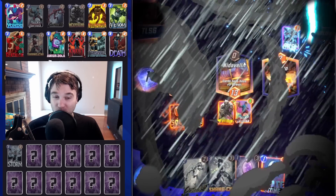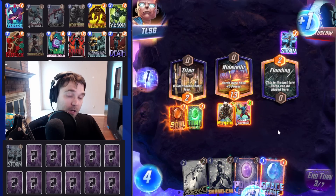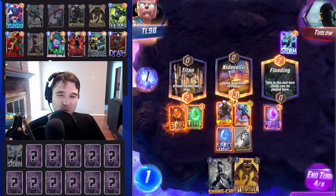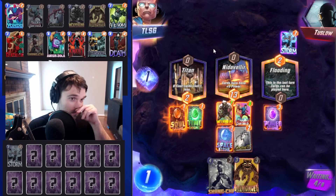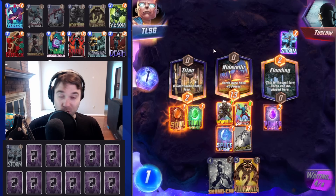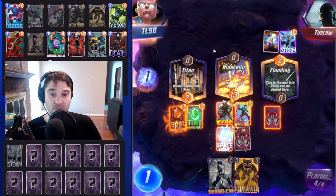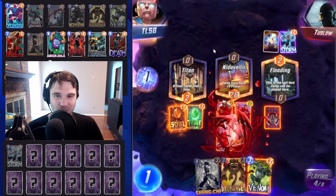They go ahead and change the Storm location. So if we draw a Reality Stone, we can always change that back. If not, the Arnim Zola line becomes a very real possibility. Killmonger will just clear up all of these lanes. We're going to do Space Stone, Power Stone, and Carnage. If we go Killmonger, we have a free Death — Death is going to be free once we drop the Killmonger because we're clearing almost all six of our stones. We clear up the middle location with Nidavlir.